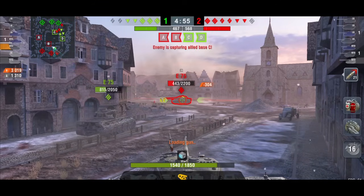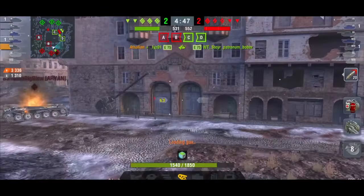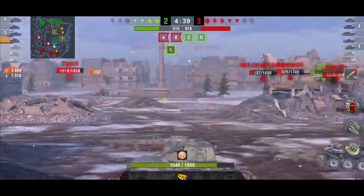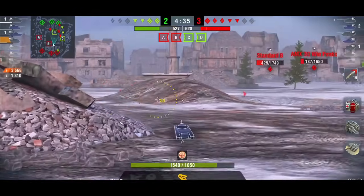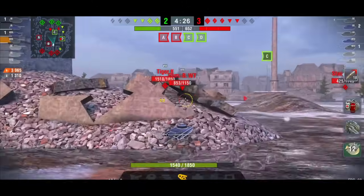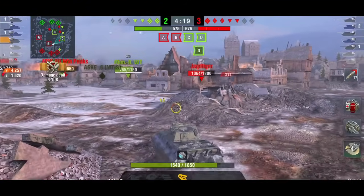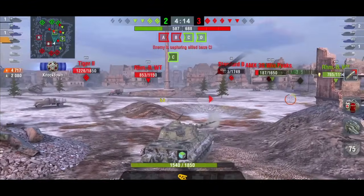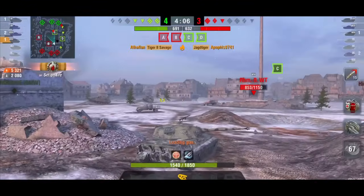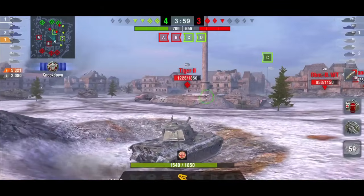First up, we have the Tiger 2 — a very popular tank. The amount of battles played on this tank in the last update was 71.4 million battles. That is a lot of battles. Now the win rate is only 48.7%, so people are playing it but not doing that well. I'm assuming it got more popular when it got buffed. I thought the Tiger 1 would probably be here instead, because the Tiger 1 is very famous, but obviously the Tiger 2 — the old King Tiger — is more popular.